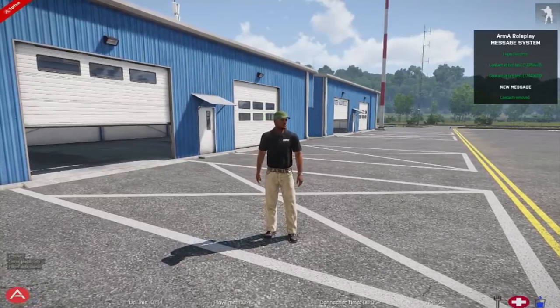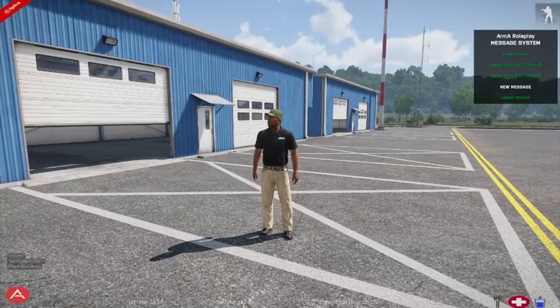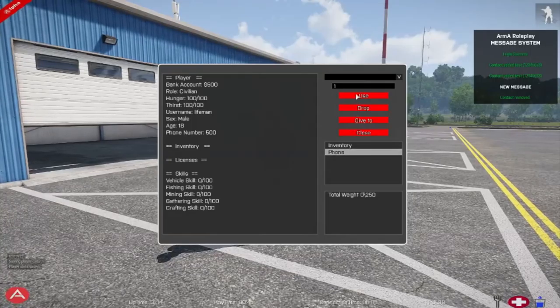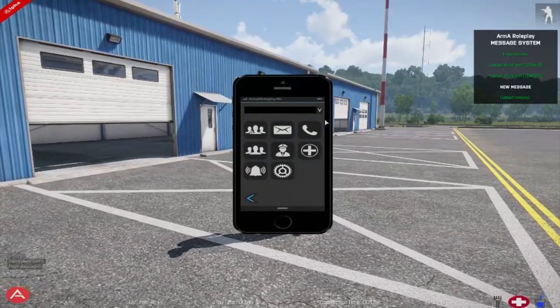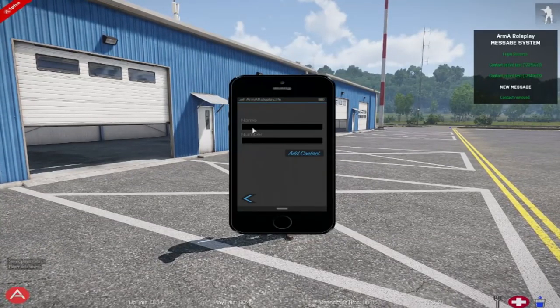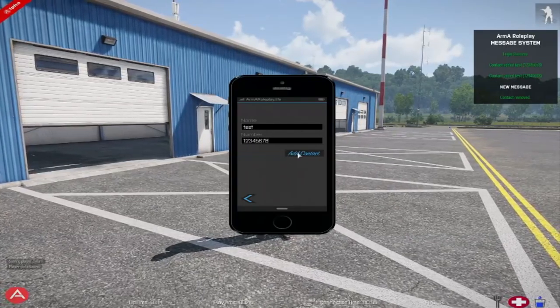So now we're going to move on to the phone menu. Go ahead and press Y to open up your menu, go over to the right side and click Phone, then click Use. In the top left of the applications, you can see you have a contact list where you can add people to your contacts. You can enter their name and their number and add them as a contact.